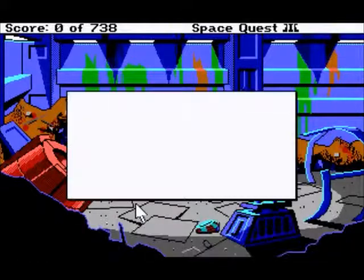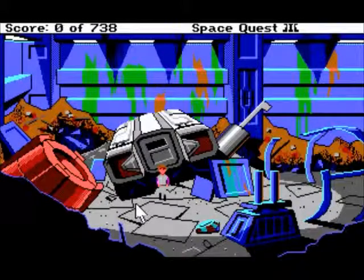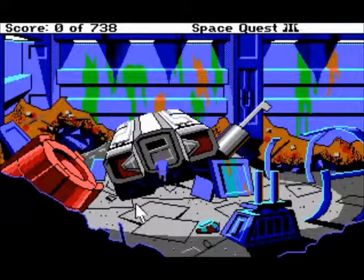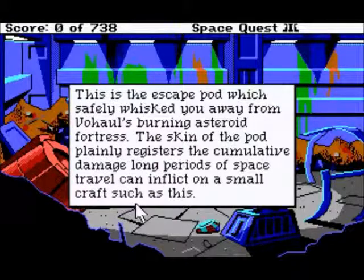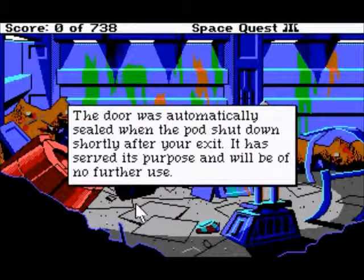Let's look around a bit. You are standing in a debris-cluttered drunk bay. An escape pod rests in the middle of the room. There are chunks of metal lying around which seem to be small sections of old spaceware. This is the escape pod which safely whisked you away from Vohal's burning asteroid fortress. The skin of the pod plainly registers the cumulative damage long periods of space travel can inflict on a small craft such as this. The door was automatically sealed when the pod shut down shortly after your exit. It has served its purpose and will be of no further use.